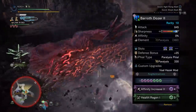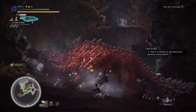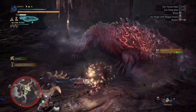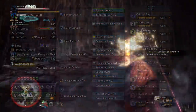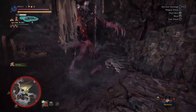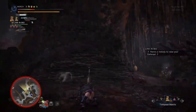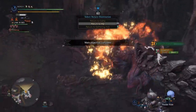The first fun set is a paralysis build using the Barroth Dozer 2. It has a bit of white sharpness, two level-2 jewel slots, paralysis phials, and 360 hidden paralysis. This is also a Master's Touch set. Since the paralysis is hidden, you can slot in a Non-Elemental deco to bump up its raw and have occasional paralysis from sword attacks and ZSD spam. Or you could release the paralysis for a lot of paralysis on all attacks. In a group, the extra paralysis might be worth it, especially if a teammate is also running a para weapon and you can play off each other.